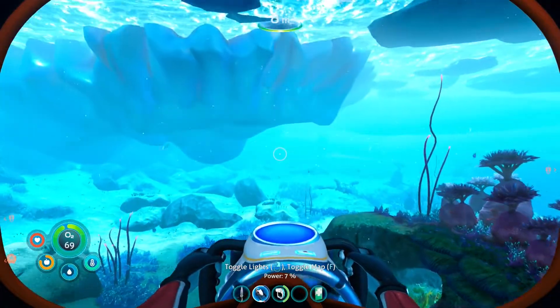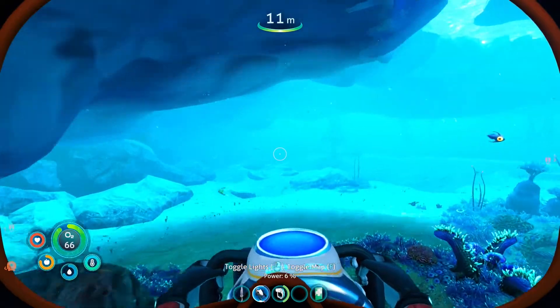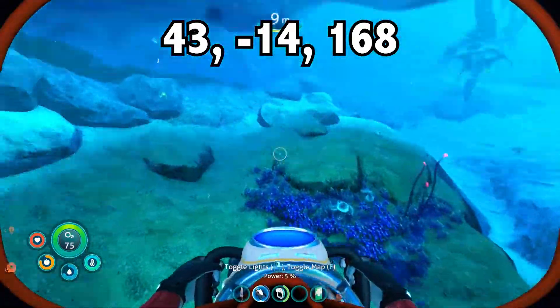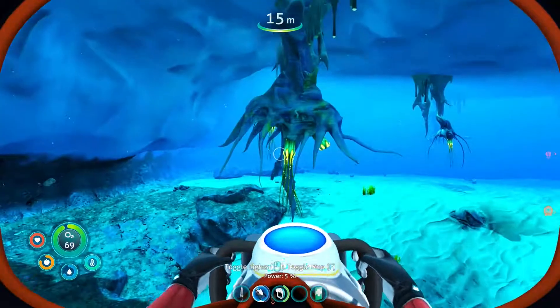Depending on where your drop pod spawned, you might have to swim around a little bit to find this spot. If you're playing on PC or Mac, you can open up the console and head to world position 43, negative 14, 168. It's a quick trip and once you get there, you can keep swimming around until you find the frost anemones.